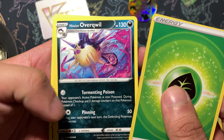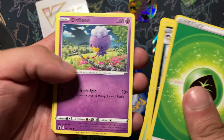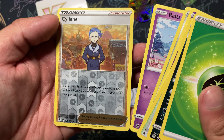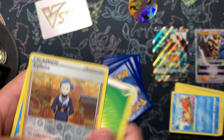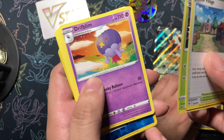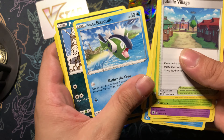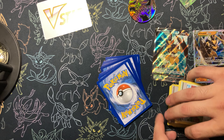Grass energy, Rowlet, Jubilife Village, Noctowl, Drifblim, Psyduck, Magneton, and Celestino, Regice. All right, we got Jubilife Village. Dartrix, Drifblim, Heracross, Mantine, Qwilfish, Basculin, Pachirisu, Oshawott, and Regigigas.